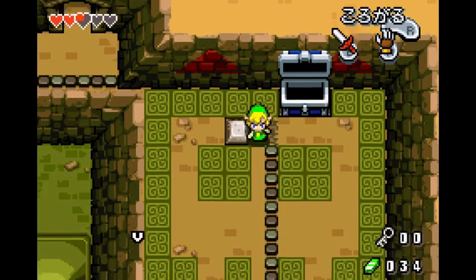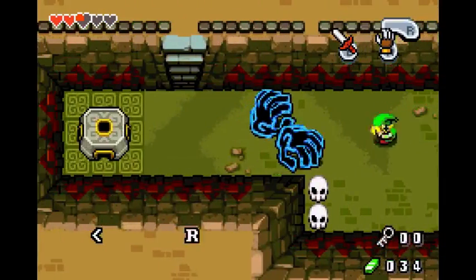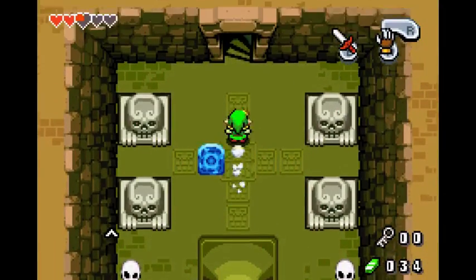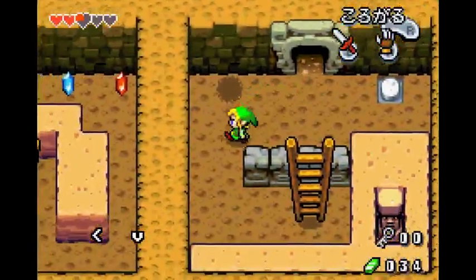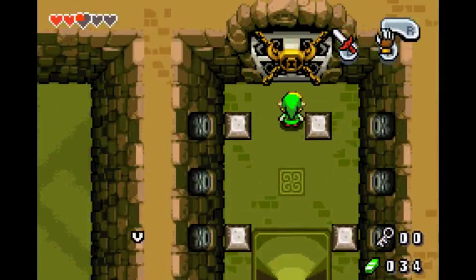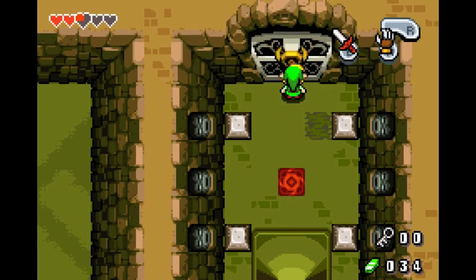Grab the boss key. Go down, go down. You don't need that treasure chest. If you're really unsure about this next boss fight, push this — the portal activates, but you shouldn't need it. Anyways, if you need hearts: here, here, and here. If you need arrows, I believe it's that one and that one.